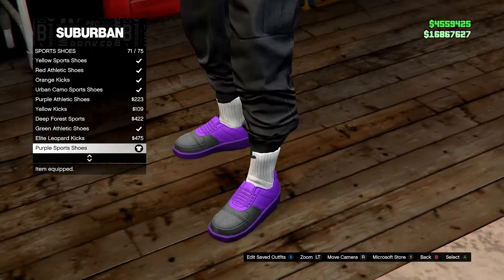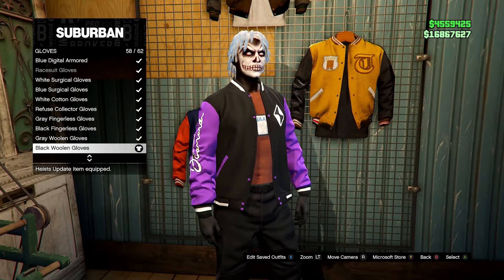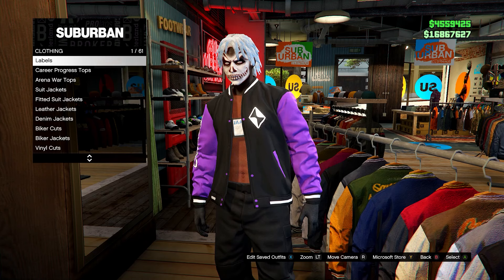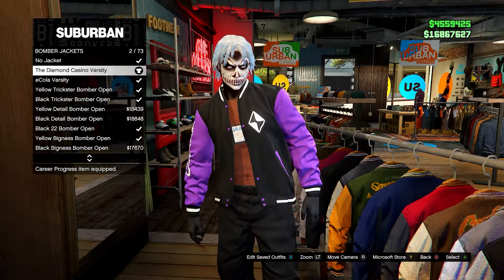Head over to the Accessories menu, go down to Gloves, and select the black woolen gloves. Then go to Tops, head down to Bomber Jackets, and select the Diamond Casino Varsity jacket.